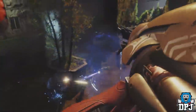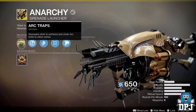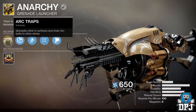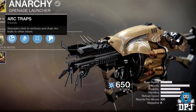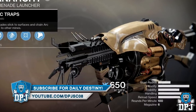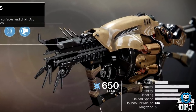Just a quick video on how you can obtain the Anarchy fallen-themed exotic grenade launcher. At the moment I don't think anybody has this weapon, even though I know a few people have completed the new raid already — I'm still unsure. But on that note, if you enjoyed the video leave a like, and if you are new around here and enjoy daily Destiny 2 videos — guides, Top 5s, gameplays, reviews — make sure you subscribe and turn notifications on by hitting that bell button.